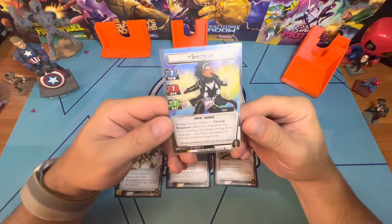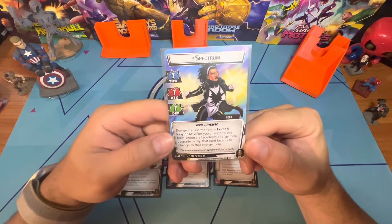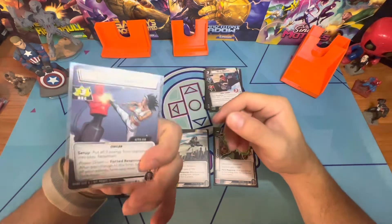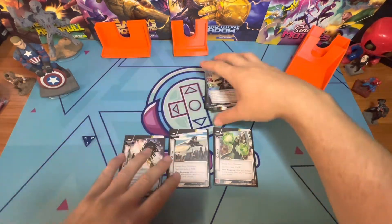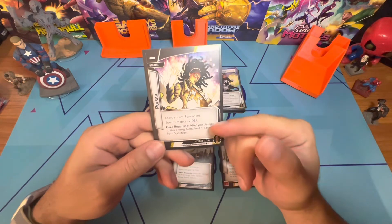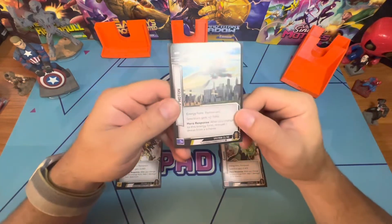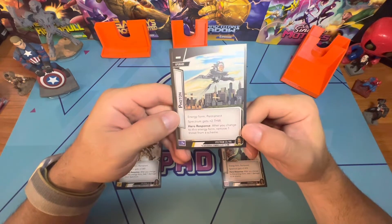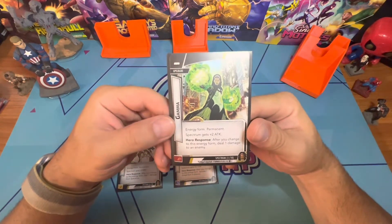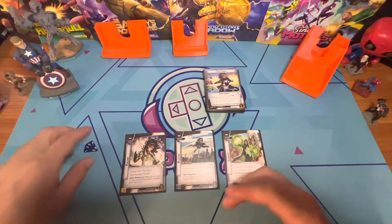When she flips to hero form she's a one, one, one, which makes her seem kind of weak, with a hand size of five. The energy transformation force response says: after you change to this form, choose a face-down energy form upgrade, flip it face up, and change the energy form. So we have Pulsar — she gets plus two defense and heals one damage on change. Photon — she gets plus two thwart and removes one threat from a scheme. And Gamma — plus two attack and deals one damage to an enemy on change.